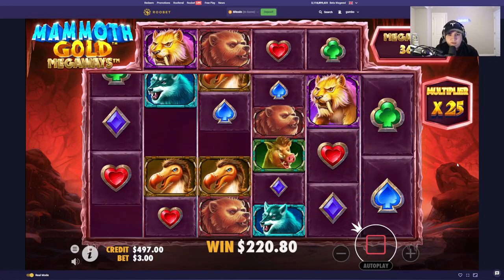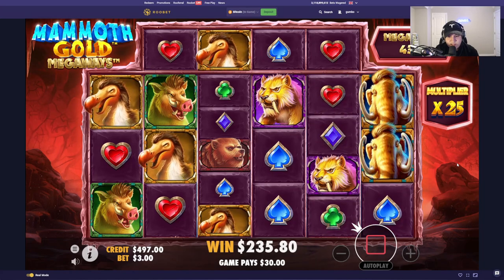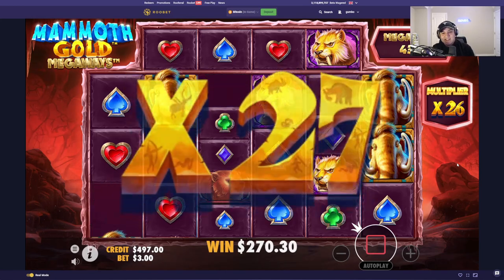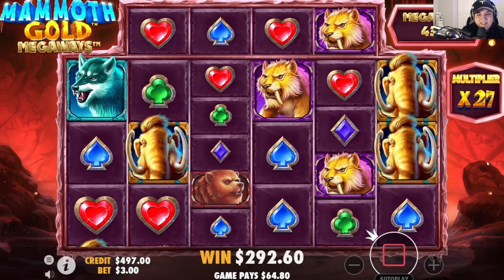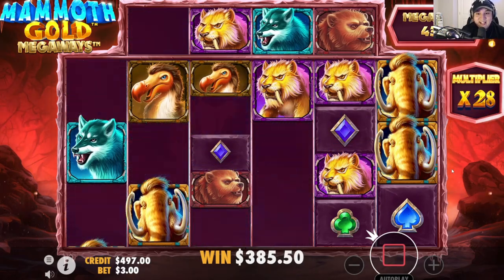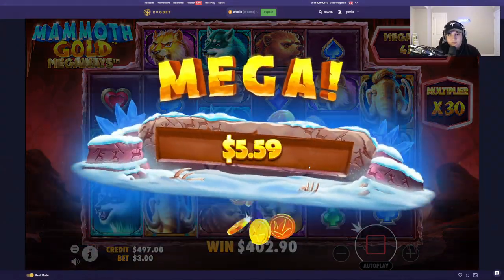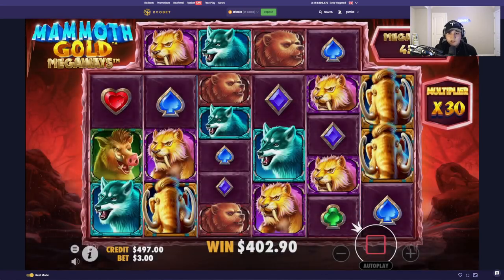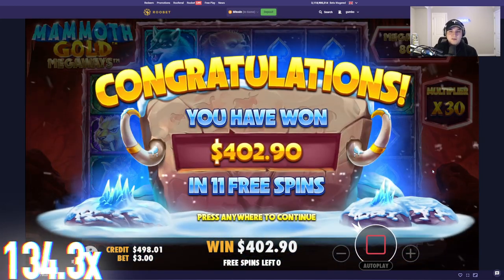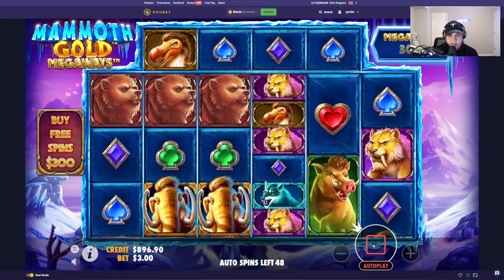I completely forgot that multis could even pop up. We have a 25x — if we get one more multi we're rich. We need to connect. One more multi here and this is gonna be huge, please. Hearts for 64 — oh my god, it keeps hitting! The saber tooth — first and third reel, nope. That's okay though. Nothing hits on the last spin. 400 bucks from the first spin on a three dollar spin! I'm really glad I decided to play this slot.